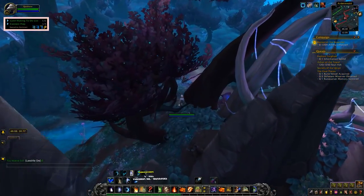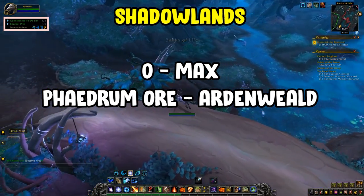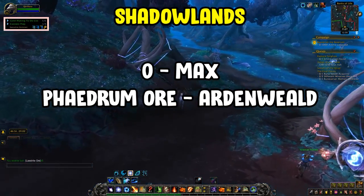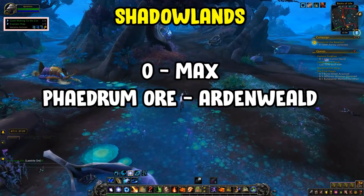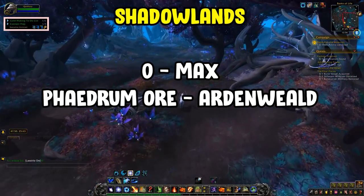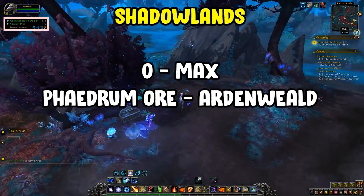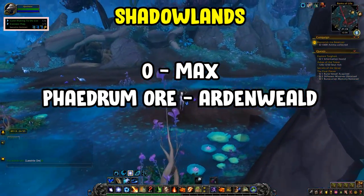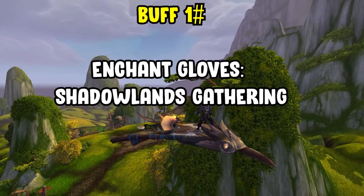For Shadowlands, ranks aren't really a thing anymore. I only recommend one thing: go to Ardenweald and farm phaedrite ore. This is the best one for gold per hour alongside sinvyr ore, but I prefer phaedrite ore as the mobs hit less and you encounter fewer aggressive mobs. If you want more gold, go for sinvyr ore in Revendreth. For a balance of gold and ease, Ardenweald with phaedrite ore is the way.